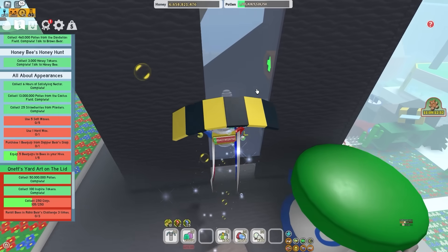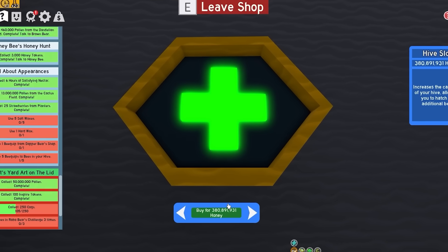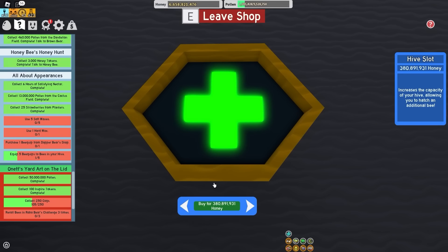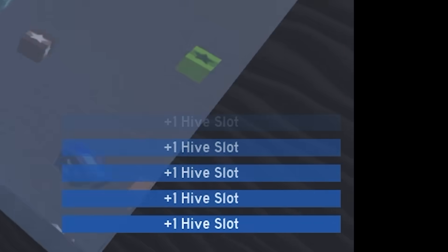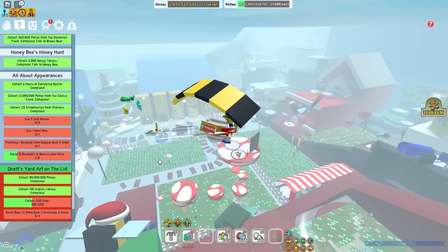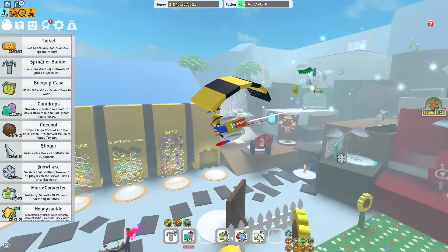Let's buy a new hive slot - how much is a hive slot anyway? Those hive slots are so cheap! I thought they were in the billions, but I can literally buy a new hive slot for like 380 million honey. Next one is 500 million, then 600 - bro, they're so cheap! I literally just bought 5 hive slots. I didn't even know hive slots were so cheap - I think I might have forgot about them altogether.